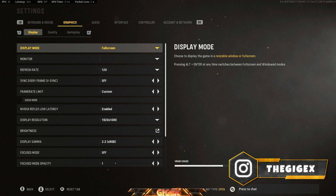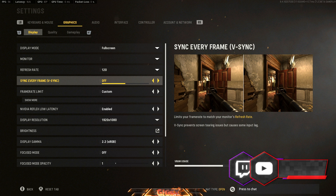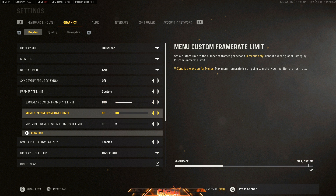Go to Graphics and make sure everything is right. Refresh rate should be 120, V-Sync has to be off. Frame rate I have set to 180 max since my computer isn't the greatest, and minimum will be 60.